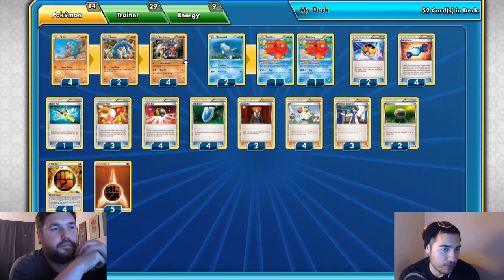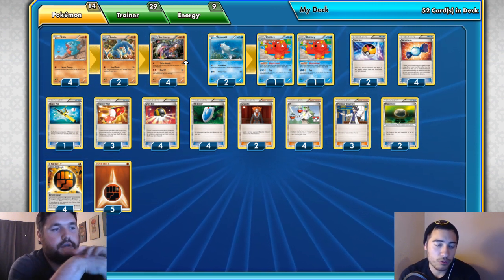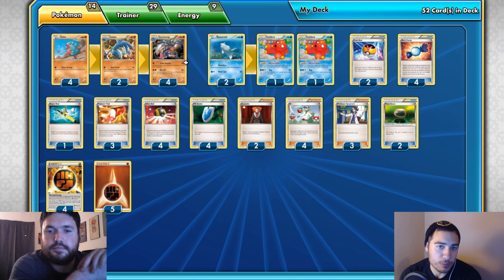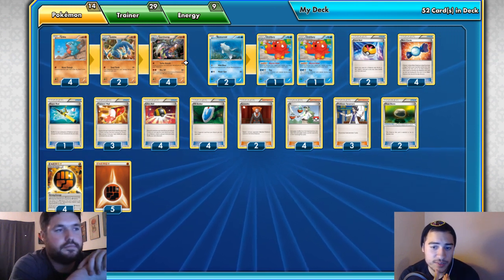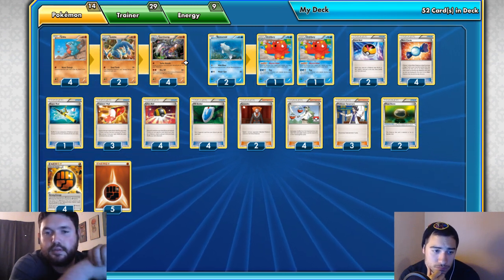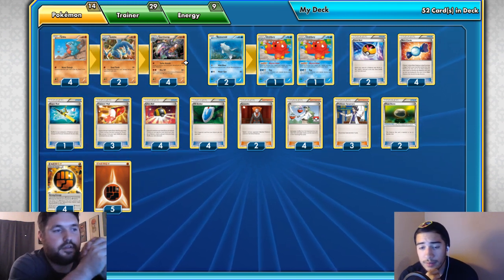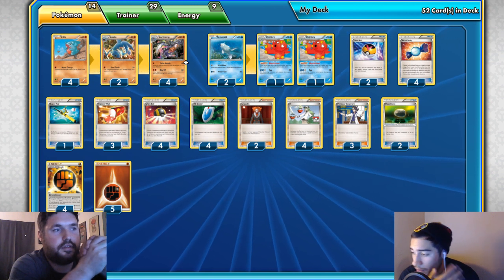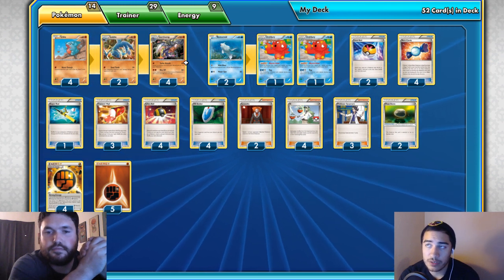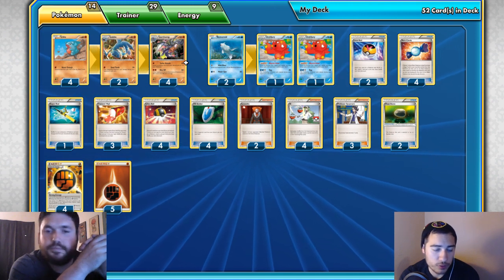In this build you have to go with N and Sycamore, getting your setup through naturally drawing, Level Ball, Ultra Ball, and Trainer's Mail. Bridgette doesn't seem as good in other builds — I really only liked it in the Octillery build or the Glade build. You can consider it in decks where the Stage 2 or Stage 1 evolutionary line can help fish out your draw or set up your deck, but there aren't too many of those in this format.